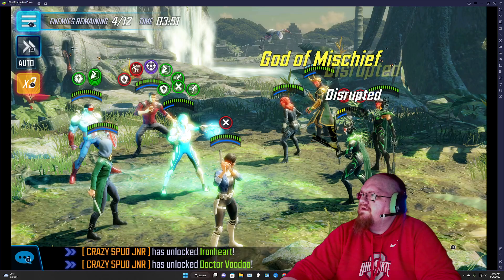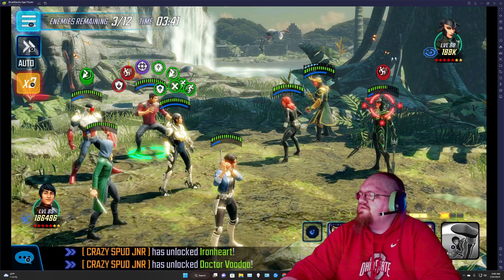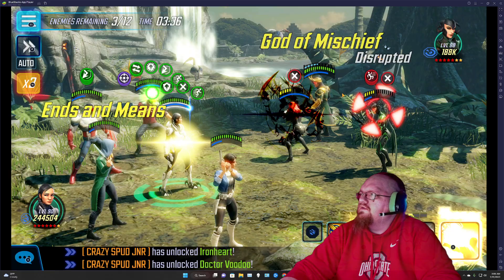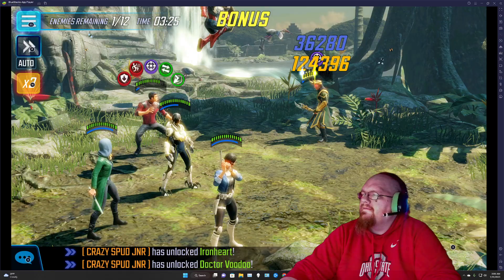I'm going to get rid of these two as fast as I can. Shang-Chi — you can use a special if you want because the energy cooldowns are pretty fast. Do that to get a big hit in, and then it's just basic until he's dead.